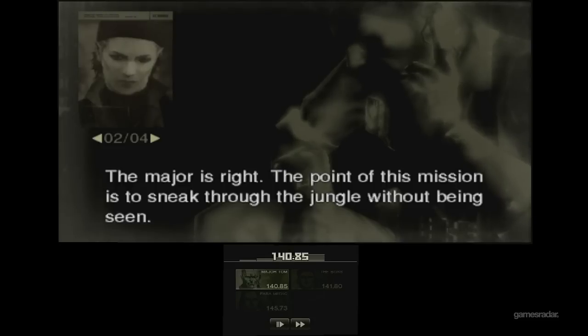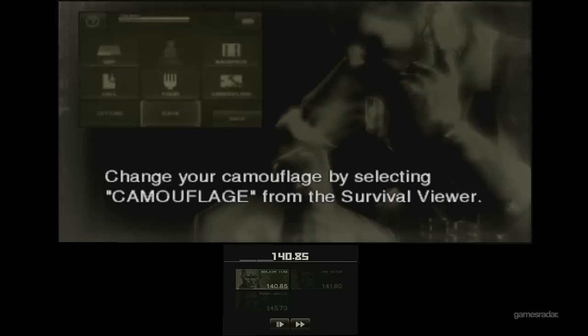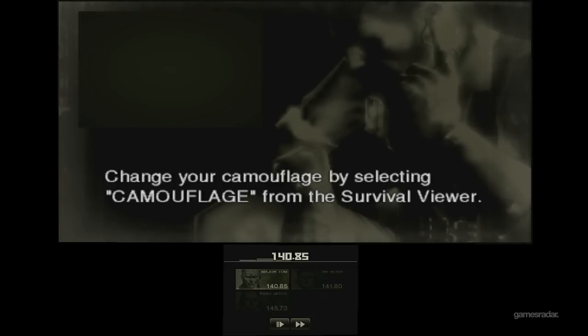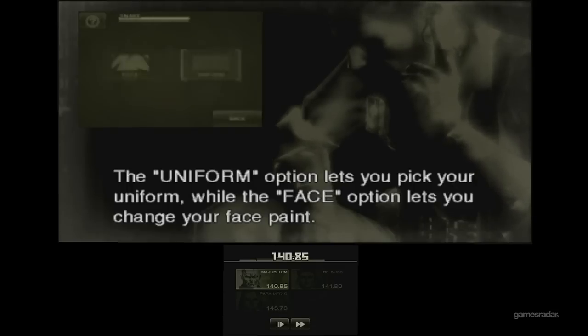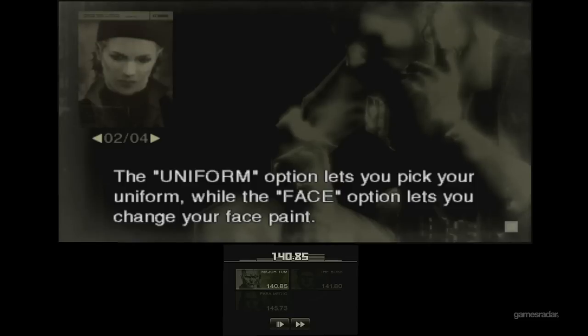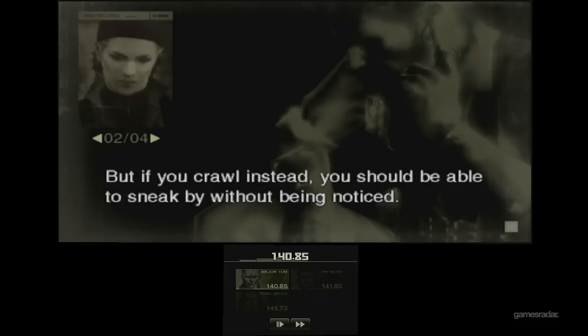Obviously this is before The Boss betrays you since she's talking to you on codec. We don't want to spoil the whole game for you. The uniform option lets you pick your uniform while the face option lets you change your face paint - I'm just gonna skip that. Typical Metal Gear - but it was all voiced, which is pretty impressive for 3DS. Well, Resident Evil Revelations also had full voice.